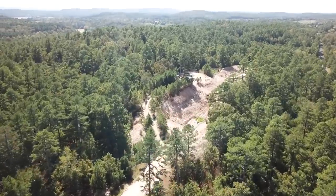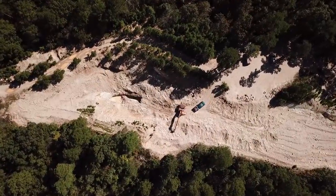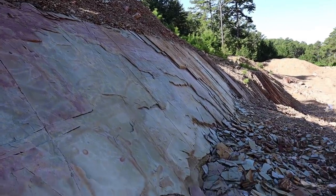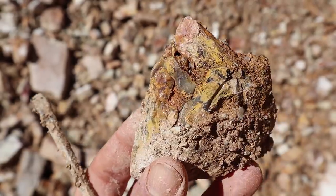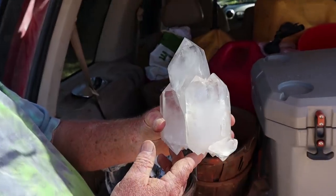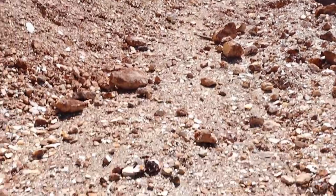I am at Sweet Surrender Crystal Mine now — this is the second mine you could choose from for the world championship quartz crystal dig. This mine is quite unique because the crystals are actually found in layers of shale instead of sandstone. Also, the crystals have a really thick iron stain on them, so sometimes it's a little difficult to find them. But this mine is known for a lot of double terminated, beautiful, big clear points. Unfortunately I didn't make it here during the championship dig because I was so busy at the other mine, but I had to come check it out and show you guys what it's all about.